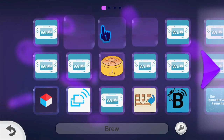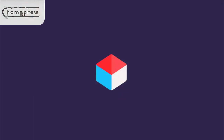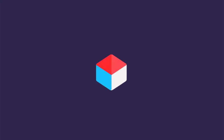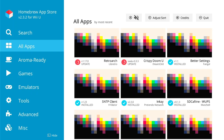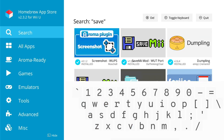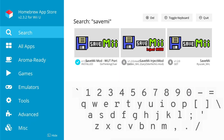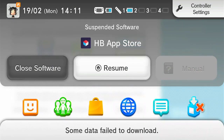Open the Homebrew Launcher or just open the Homebrew App Store. I'm on Aroma so it's just right there. When it's open, go to the search bar and type 'save' and you're gonna download the first one called 'SaveMii Mod Root Port'. Just download it.